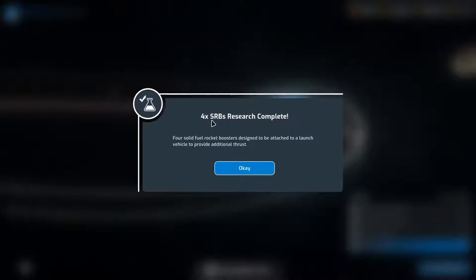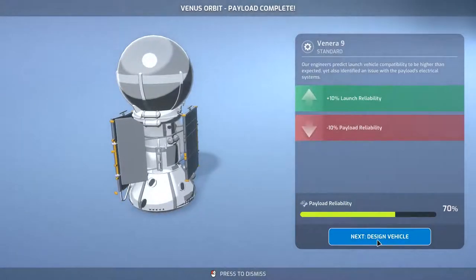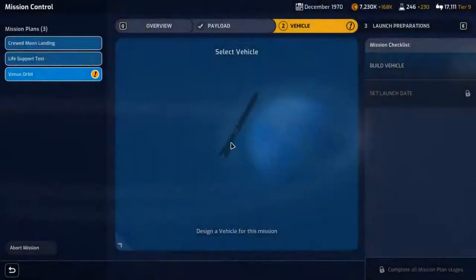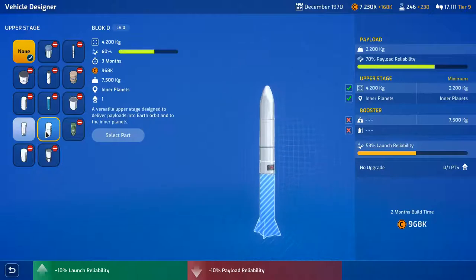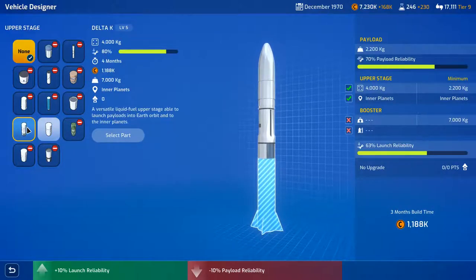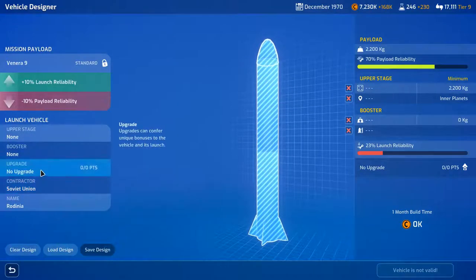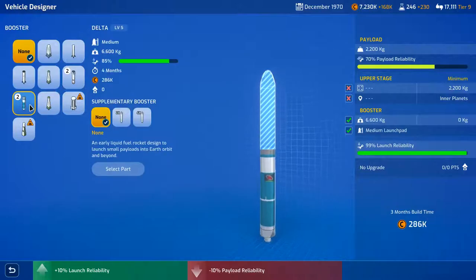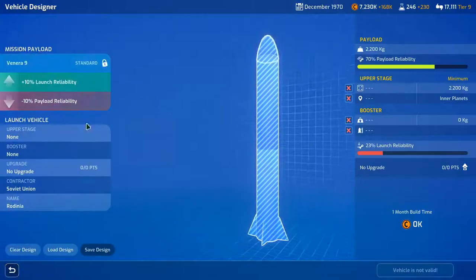Next month the Venera 9 is complete and the SRBs are done. Venus orbit payload complete — 10% launch reliability, that's what I needed the last time. Will we design something new for this? We've got the Block D and the Delta K. Give it some solid rocket boosters — that'll make it fly. New weight is 2000 kilograms. We need the SRBs for more weight. Reuse a design — the Delta K again, and the Delta K is expensive.